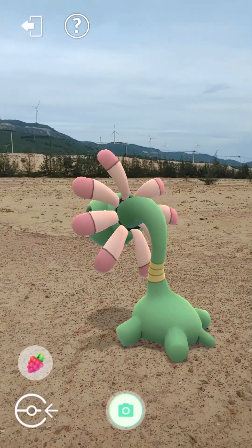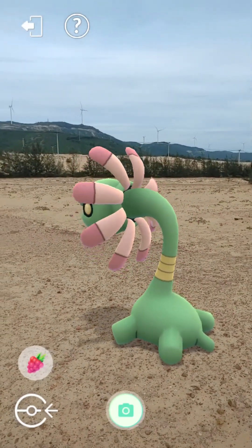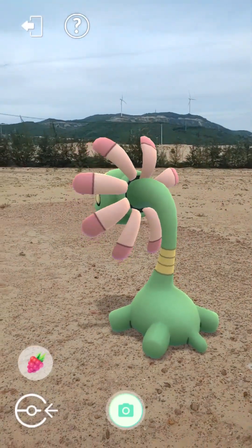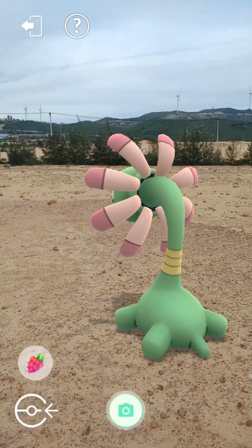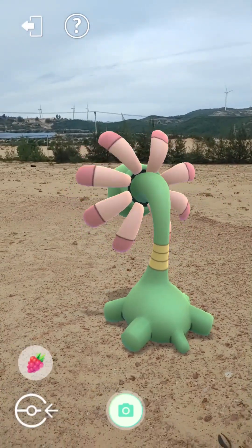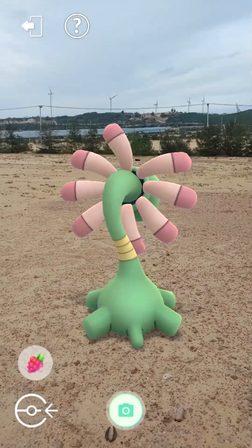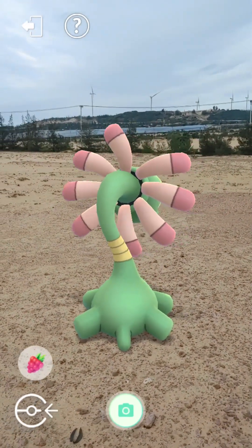Oh, Cradily, garden of the deep. With eyes hidden inside, where secrets you keep. Your tentacles reach out three times their length. Capture and prey with your ancient strength.